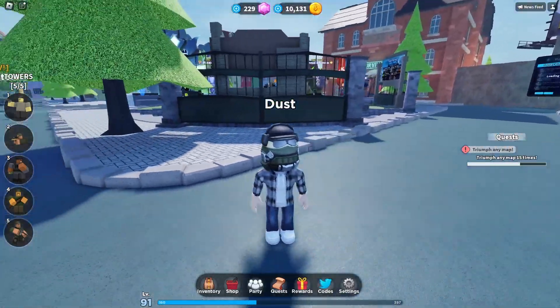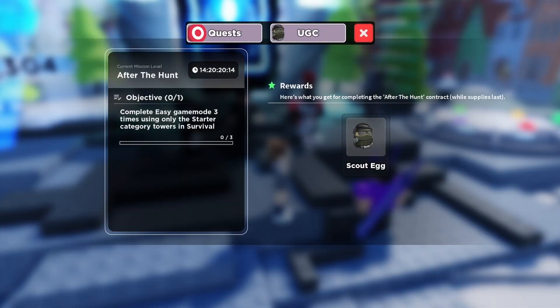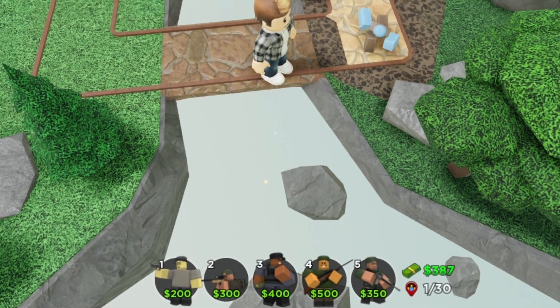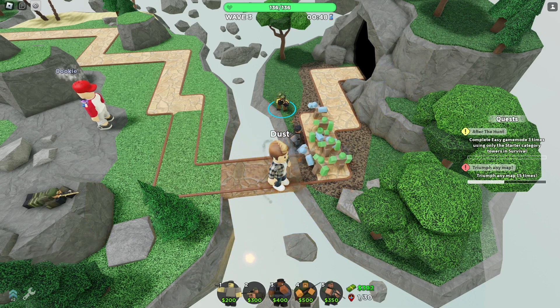If you want to get this Scout Egg UGC item, you need to complete this task in TDS and it's pretty easy. What you need is the starter towers and then you just need to beat the easy mode 3 times.